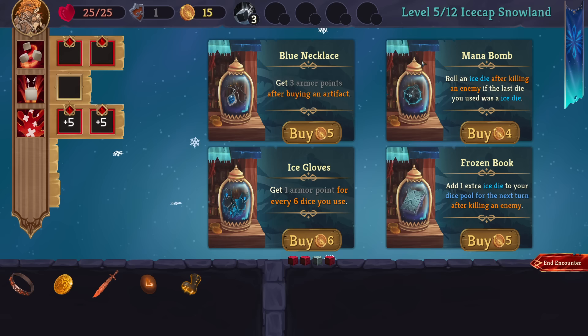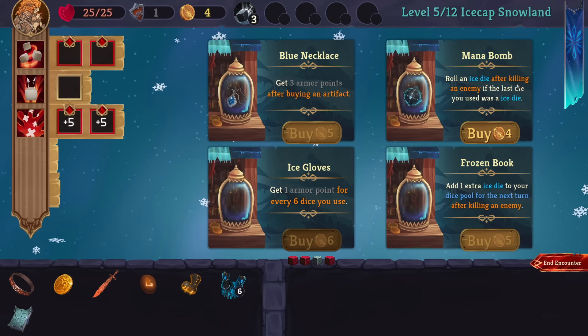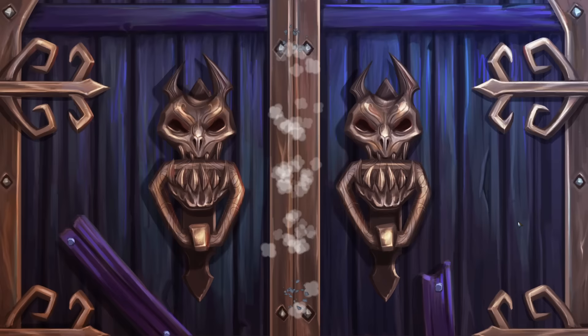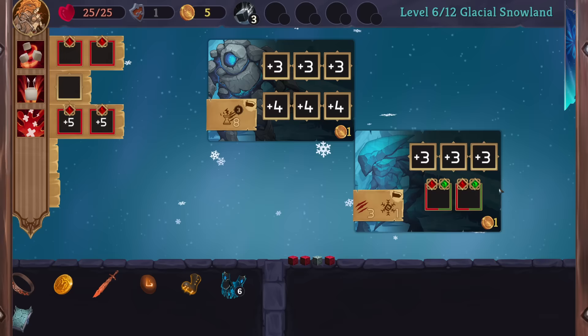These are blessings. Get three armor points after buying an artifact. Roll an ice die after killing an enemy if the last die you used was an ice die. Get an armor point for every six dice you used — seems really good. Roll an ice die the next turn after killing an enemy. I could get this, and then the next time I can add a die to my pool I could grab an ice die. My fear is that there's potentially a limited amount of slots. I'll say no — I don't have a reliable ice die. I think we push it here with the Cauldron.